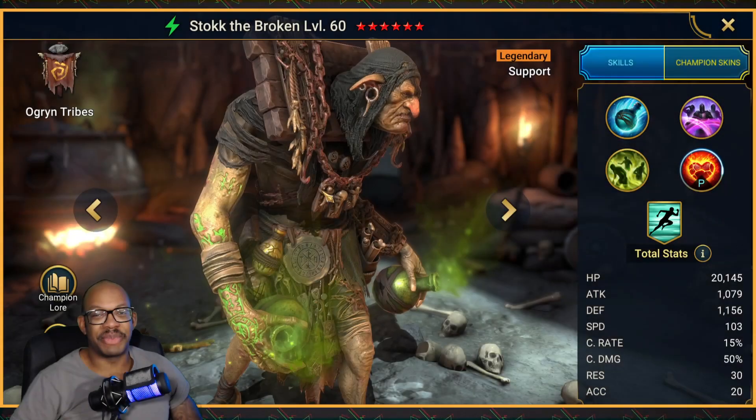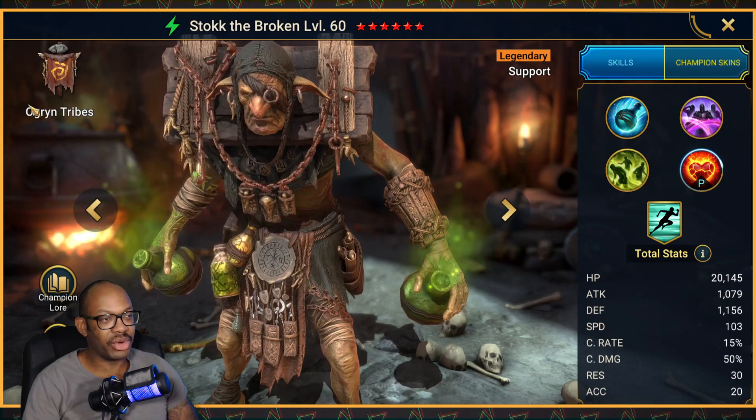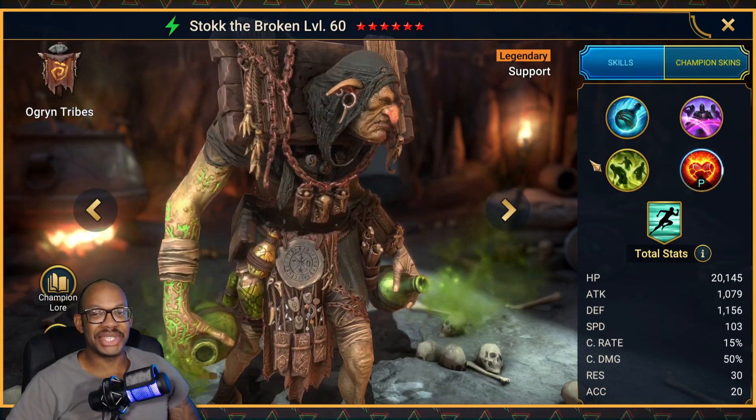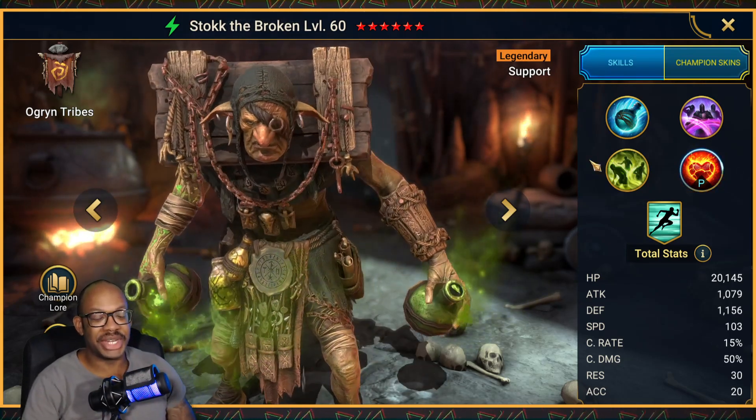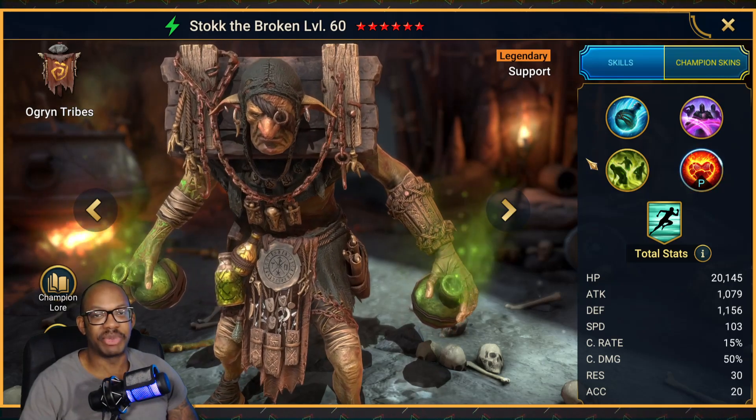Now let's get back to the fusion plan. Stock the Broken — the latest Fragment Summon Fusion Champion, Legendary Support from the Ogryn Tribe, Spirit Affinity. He's not exactly what I thought he was when I initially read his kit, but nonetheless he is a super, super solid champion and I think he's going to help a lot of people.